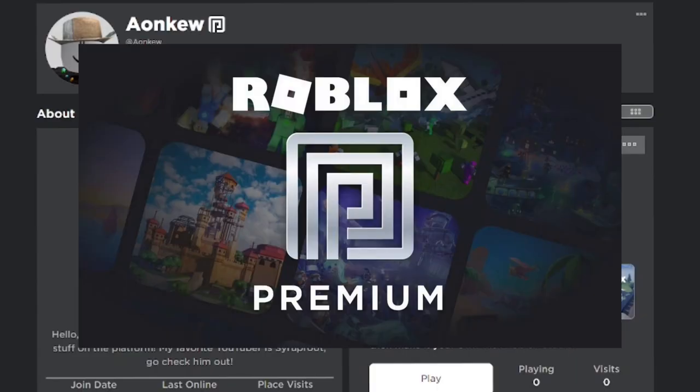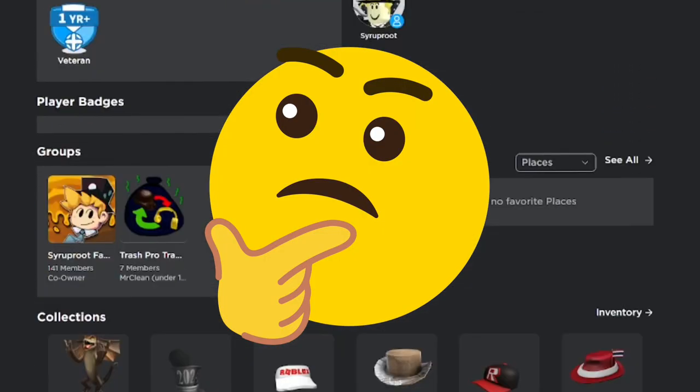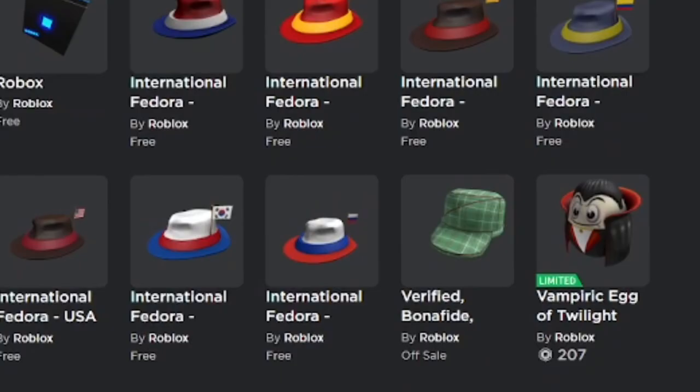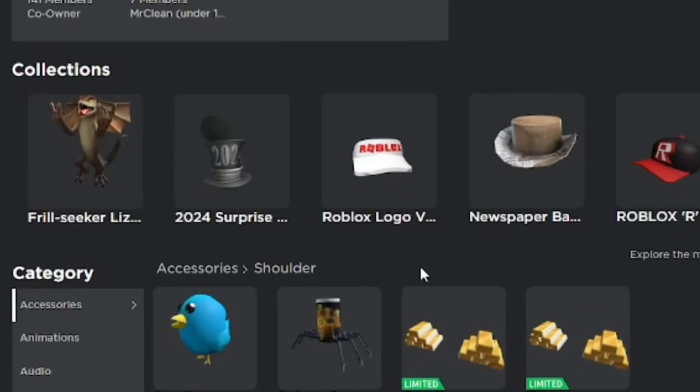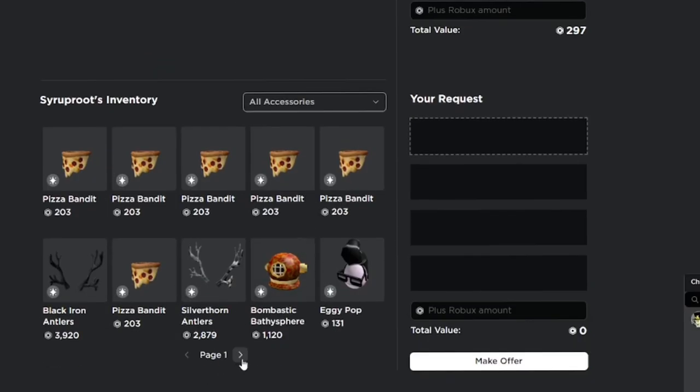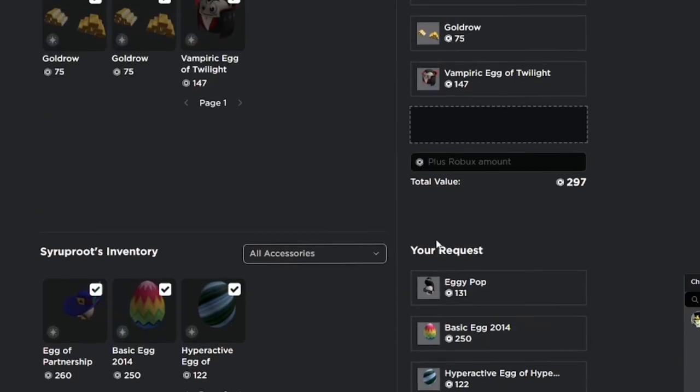You want to make sure both of your Roblox accounts have the premium membership. There might be another option to do this without both accounts on premium, but as you can see I have three limited items on my alternate account. I'm going to send myself a trade request and send all my limited items for three of my main account items.